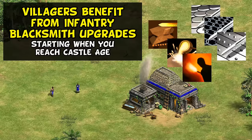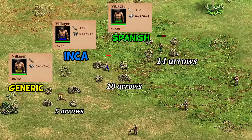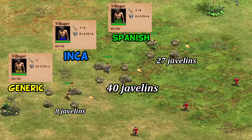Their next bonus is that villagers benefit from the infantry upgrades at the blacksmith, starting in Castle Age. Much like the Spanish Supremacy tech, I see this mostly as a defensive bonus, making your villagers harder to raid. For example, they take 50% more attacks from Hussar than a generic civilization, and roughly double the number of arrows from a lot of archers and cavalry archers, while also doing up to 4 times as much damage in return if they actually end up fighting hand-to-hand. They're not as good as Spanish villagers, especially in terms of HP, but against elite skirmishers, they go from taking 8 to taking 40 javelins. So in the right matchups, their armor goes a long way.